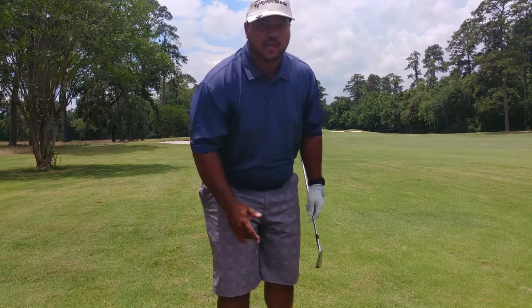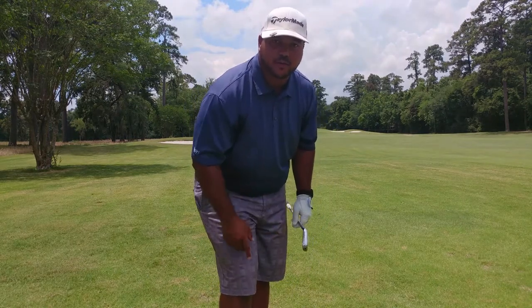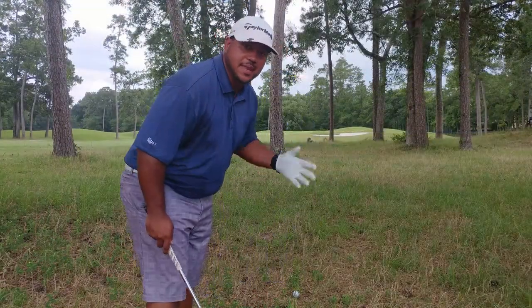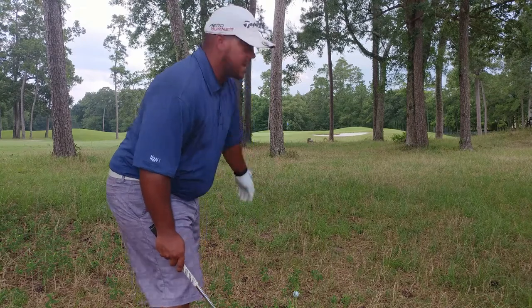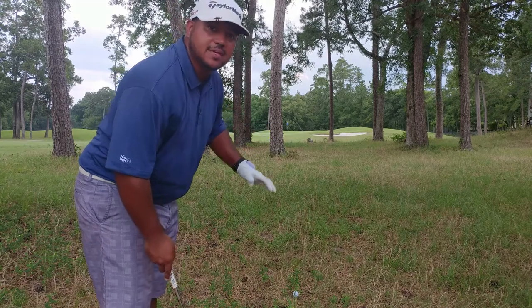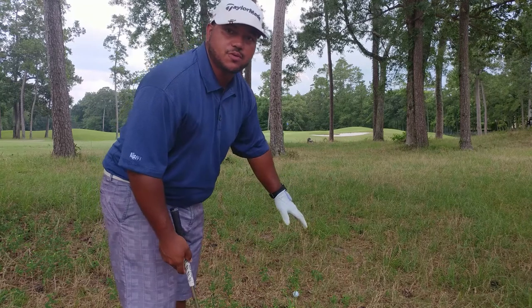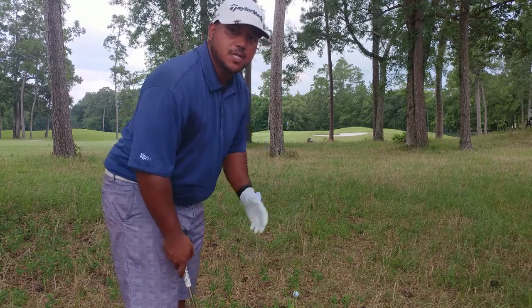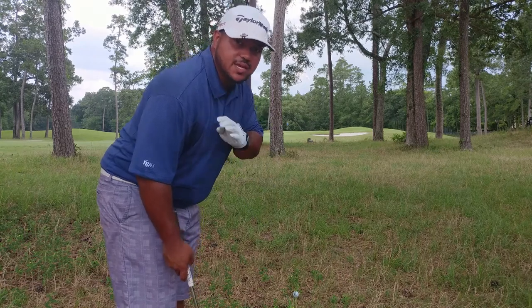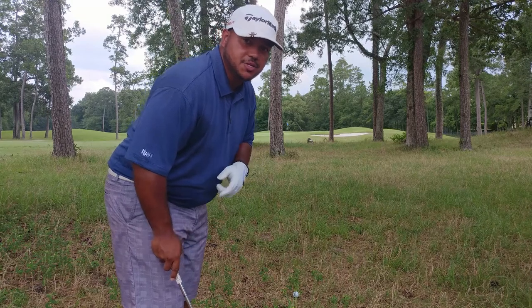I just missed the green a little to the left, but I'm probably pin high, which is the most important thing in this scenario. So what do we do when we're in trouble? I got tree trouble all in the front. I can see the flag, I can't go high — I have to keep this low. To my abilities, I can keep this low. Anywhere short of the green is fine; if I put it on, that's a bonus. Don't want to try anything cute here. The goal from this point is just to get it anywhere near the green — try to get up and down to minimize the shots that you could potentially lose.